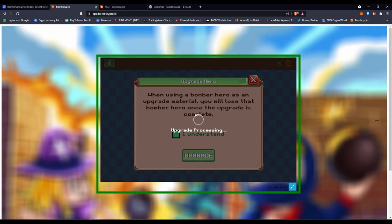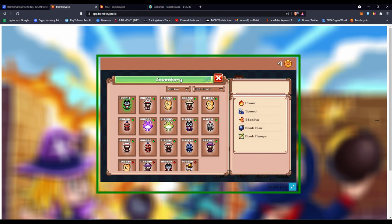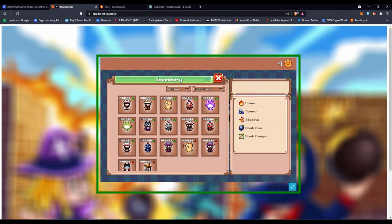This is the upgrade processing step. The NFT Doge I had is now going to be level two — previously it had a power of three and now it will be power four. The stats actually boost way higher the higher your level or rarity is, making those stat gains even bigger. There you go — it's done. You can see it says level two in the top right corner and the power is three plus one, so it's now four.